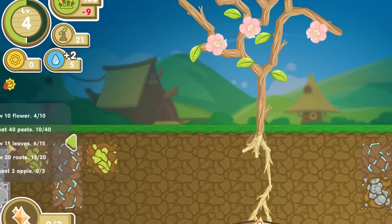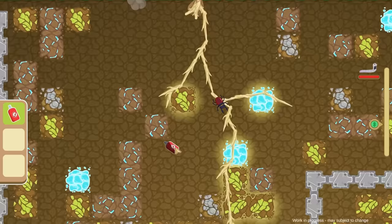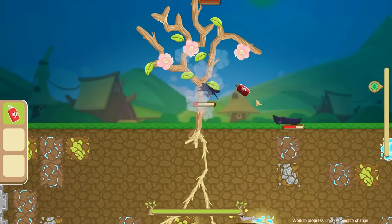Our objective here is to grow like 10 flowers. I have grown four, but I haven't harvested four apples. So we'll just start the battle and hope this spray does enough. Okay, we have more bugs underground and there's birds in the air too. I wasn't expecting both attacks at once.